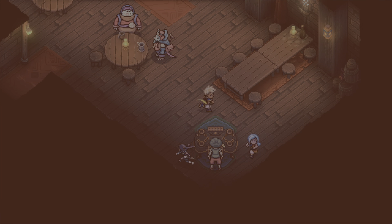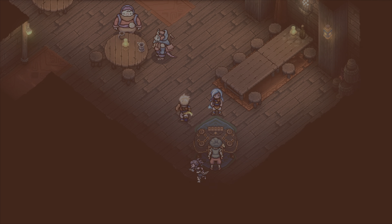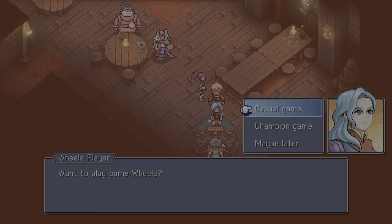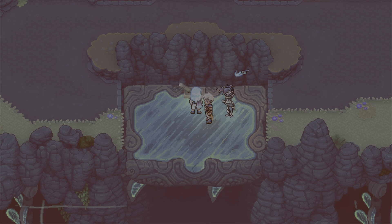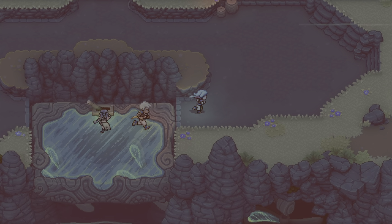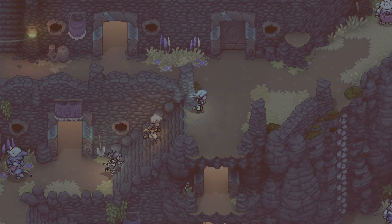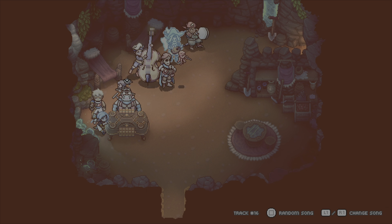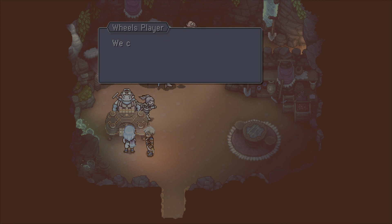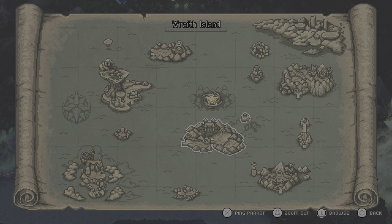You'll get the first one very early in the game, so don't worry — it'll be right there for you. It's not a big search; just talk to him, you fight, and then you're good. You can see that little blue-haired dot on the map — that's the location. This is the Stonemason Village. Follow my route and you'll find them. Just talk to them, beat them, and move on to the next one.